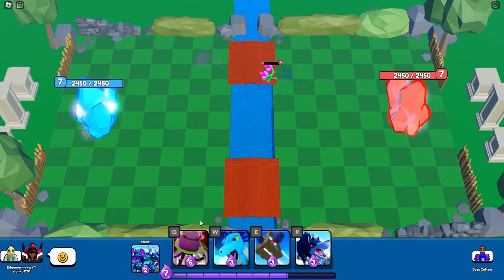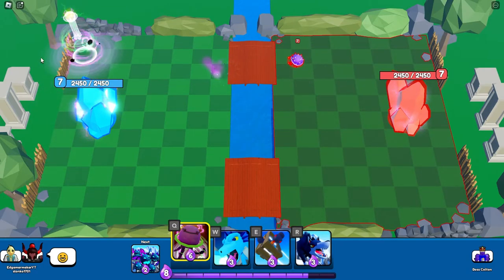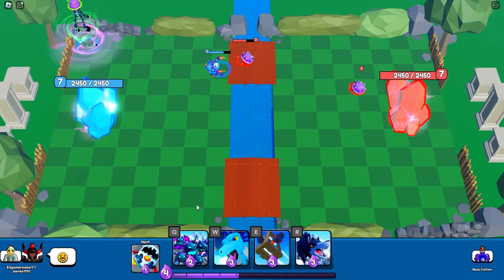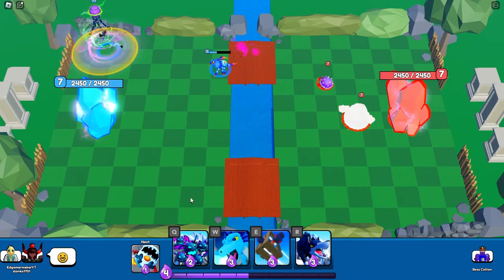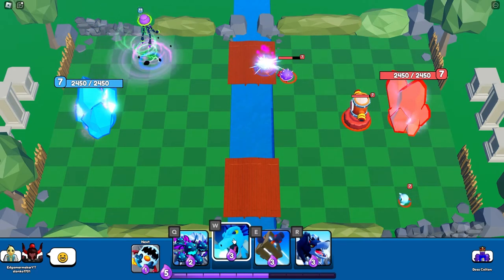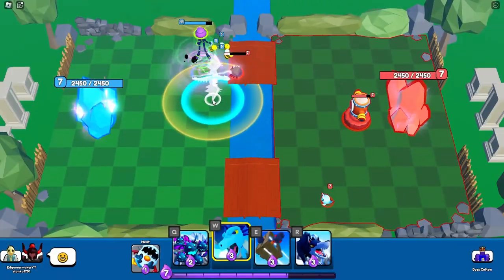I feel like Robo Jelly is someone you put a tank in front of, at least, so it can tank all the way to the end. So I'm going to put Robo Jelly more on the back side so it has time to develop. You can see that does better damage to it.